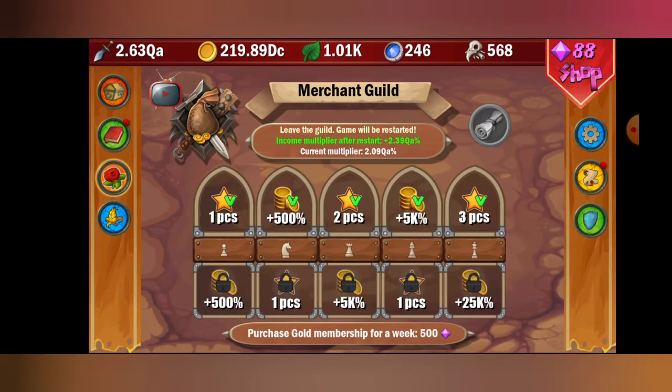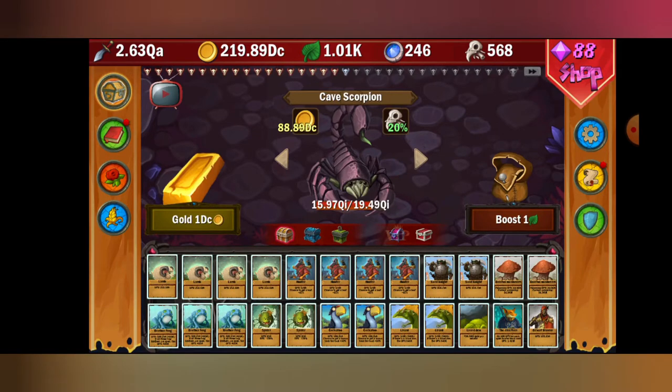I suggest having at least over one quadrillion on merchant gold, or your merchant multiplier for your guild, so you can get more money. If you want to go to one quintillion, which honestly wouldn't take too long, I suggest doing that just to be safer. But you could easily do it with one quadrillion — I just got to two.